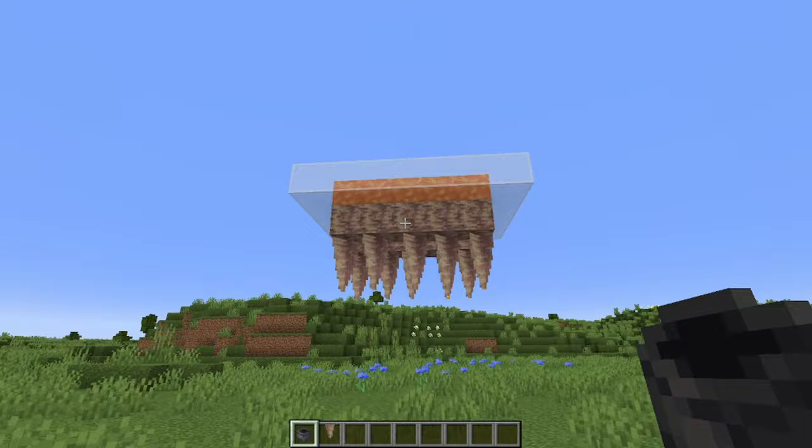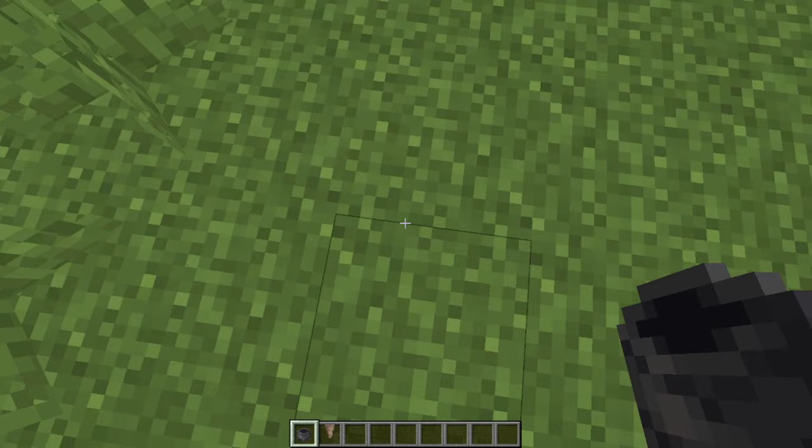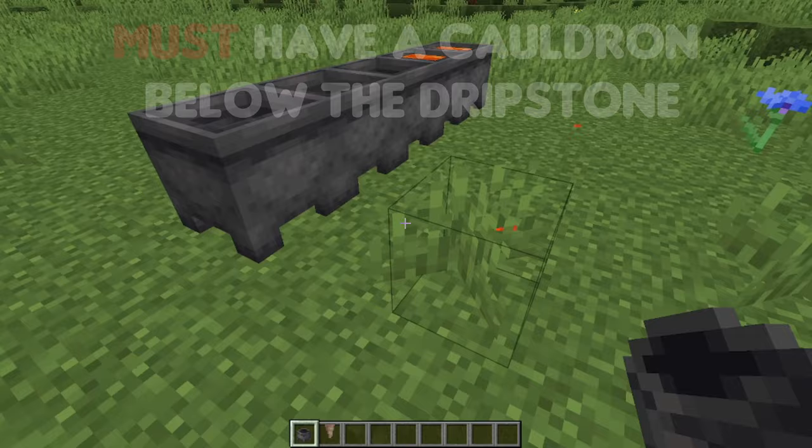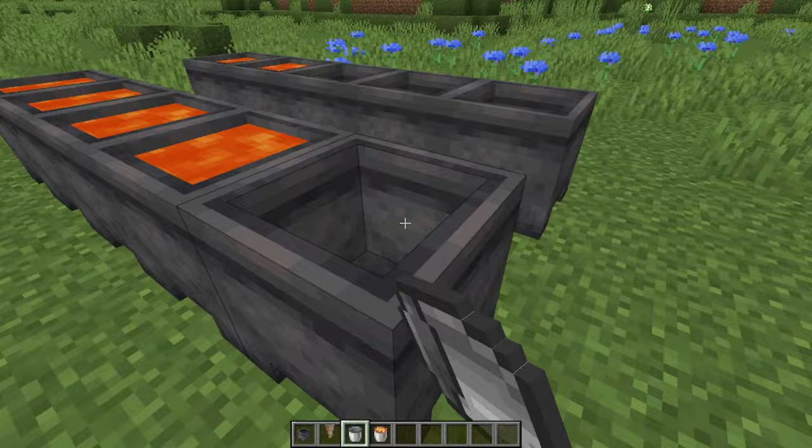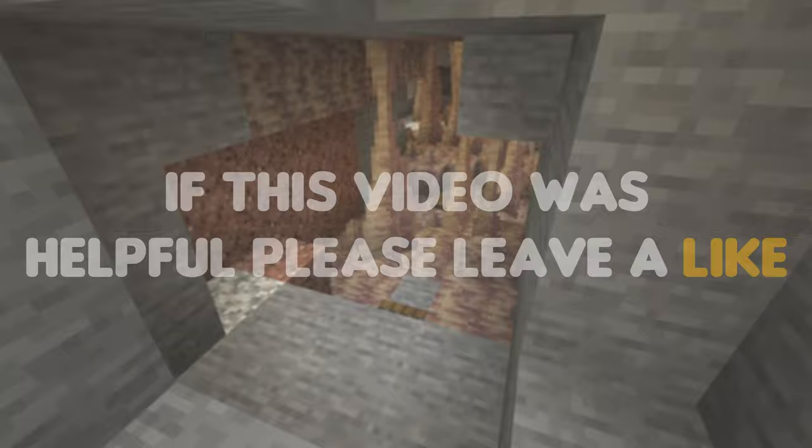With dripstone now being added to the game, it allows lava to be renewable. To do this you will need to put lava above the dripstone and a cauldron beneath the stalactite. Over time the pointed dripstone will drip into the cauldron and fill it up. Then you can right-click with your bucket and you have a bucket of lava, which essentially gives you an infinite lava source.